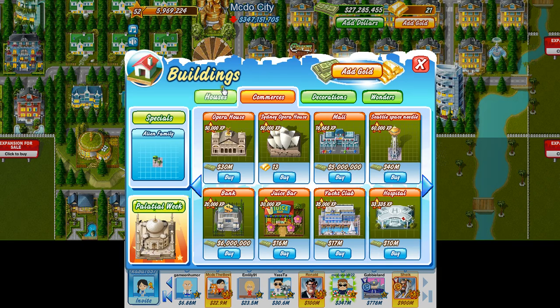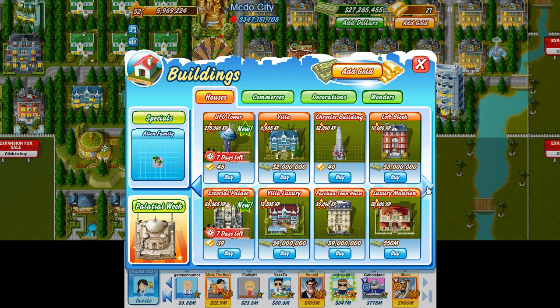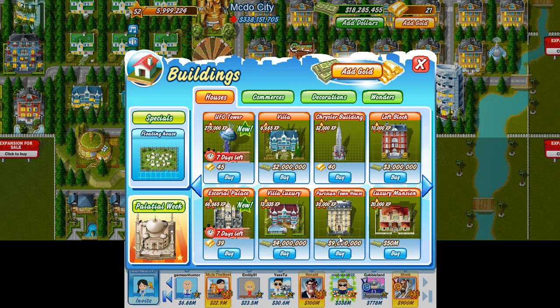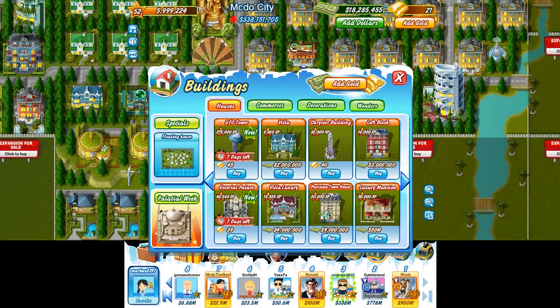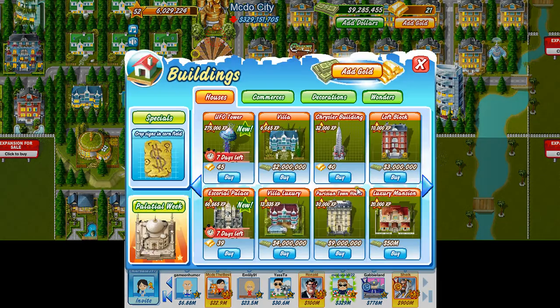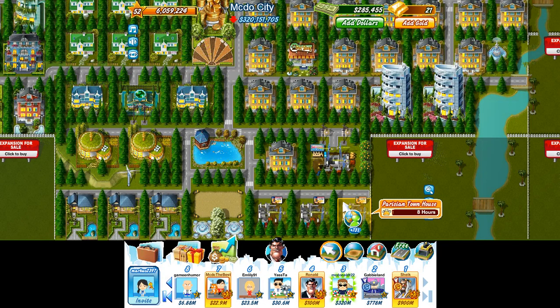I'm going to build something a little bit different — there's going to be three of the same building. It's going to be a Parisian townhouse. It looks a little bit like a loft block, but apart from the price, it is exactly the same as a skyscraper — same XP, same income as a standard skyscraper. The only difference is it costs four million more. But they look kind of cool, they're going to be quite heavily upgraded, and they have 35 tenants, which is also the same as a skyscraper.